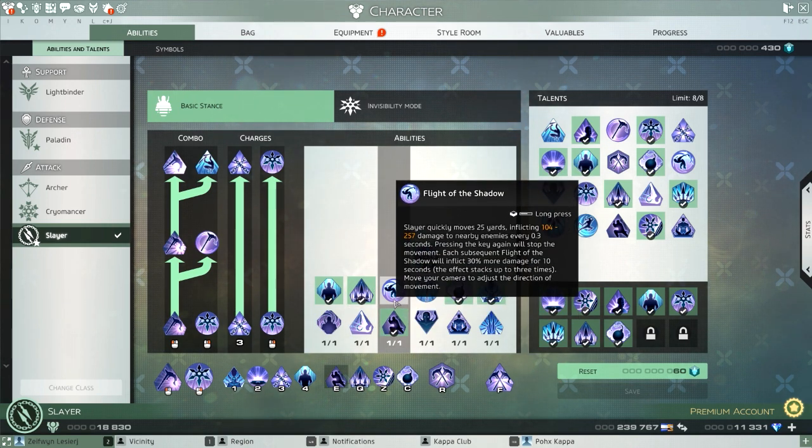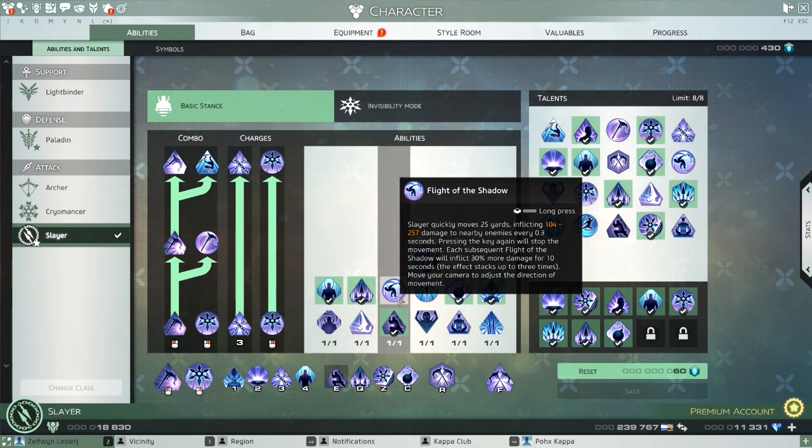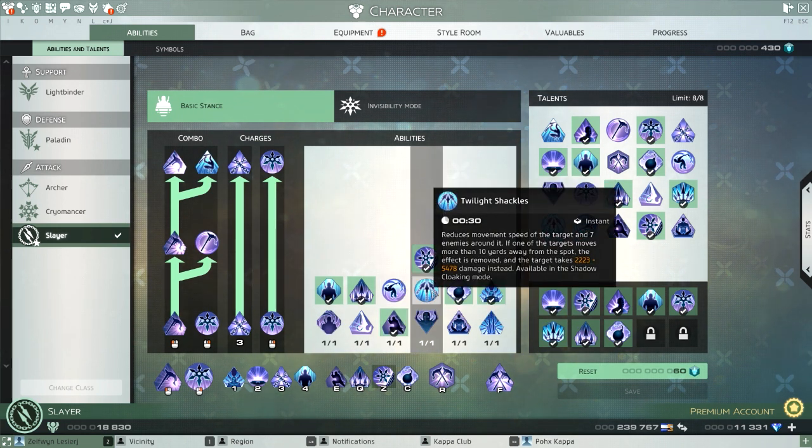This tier right here is more preference. I prefer the Shadow because I can teleport around — I use it for mobility to get to places faster, and you can sometimes skip some pulls.